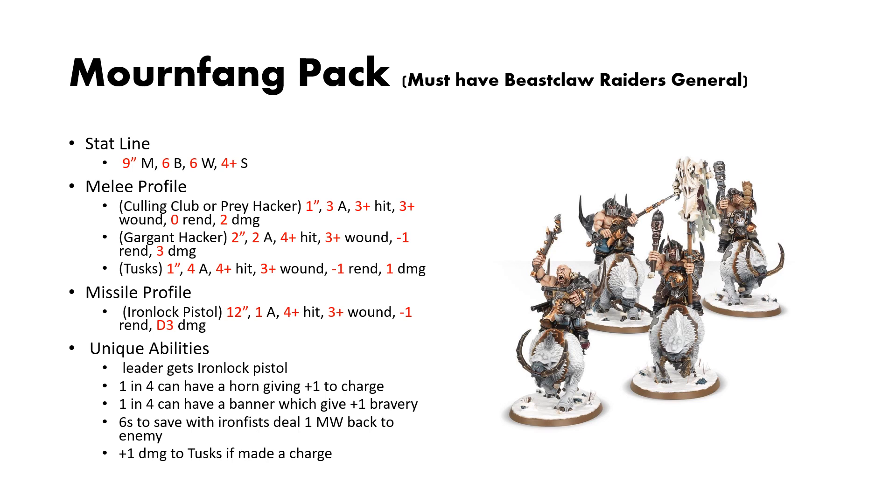The leader in the unit gets the missile profile, the Iron Lock Pistol — it's kind of a token missile profile: 12-inch reach, 1 attack, 4s to hit, 3s to wound, 1 rend, 3 damage. 1 in 4 can have a Horn, which gives plus 1 to charge. 1 in 4 can have a Banner, which gives plus 1 to bravery. And 6s to save with the Iron Fist deal 1 mortal wound back to the enemy.